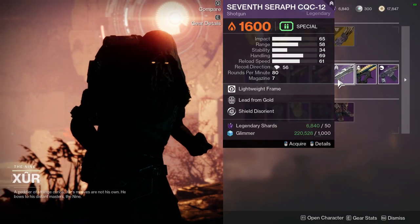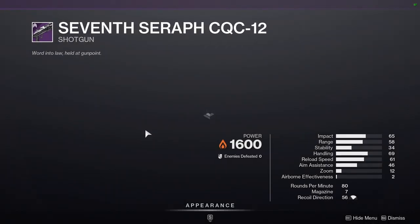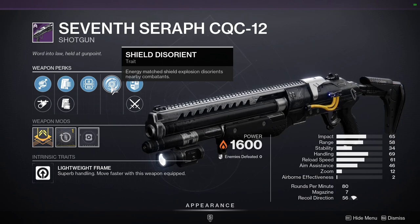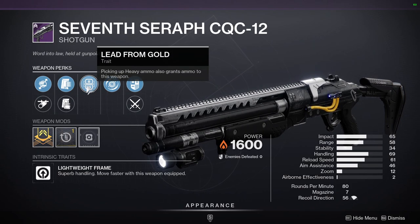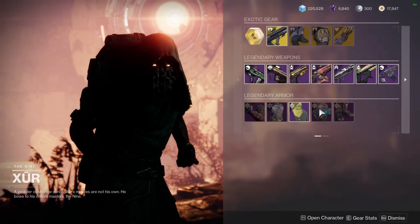Seven Seraph CQC-12 with Lead from Gold and Shield Disorient. This one might actually be good as a PvE roll — Shield Disorient would be really good in a heavy Solar Shield area. Lead from Gold is always a win. Personally, I love Lead from Gold.